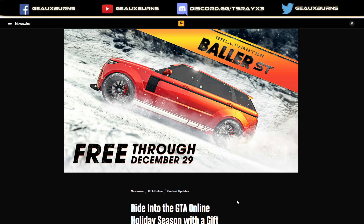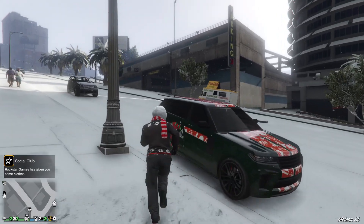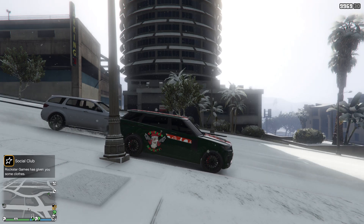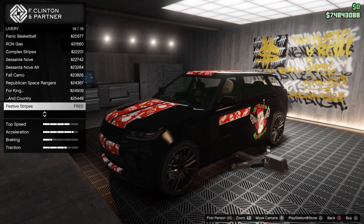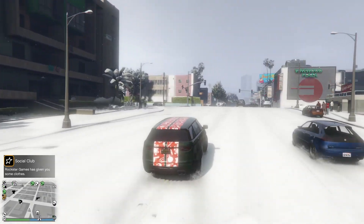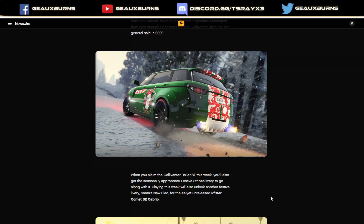For free items, you can get the Baller ST — yes, I know we have quite a few Ballers in the game, but you can get it free from now through December 29th. It looks like you can get as many free Baller STs as you want, but if you sell them you won't really get much back. I'd recommend everybody get at least one free Baller ST because it's free, and the 'You've Been Naughty' livery looks kind of cool on it as well.